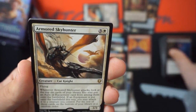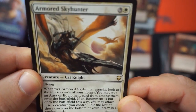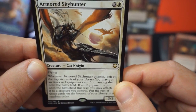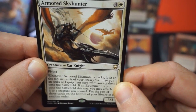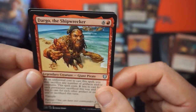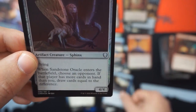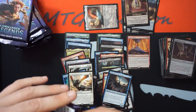Whenever a token you control leaves the battlefield, each opponent gains one life. That's very cool, it's a very good card. Armored Skyhunter — when it attacks, reveal the top six cards of your library, you may put an aura or equipment card from among them onto the battlefield. If an equipment is put on the battlefield this way, you may attach it to a creature you control. Seems very good in Voltron decks. An Eye, a foil Sandstone Oracle, and a Monarch token.